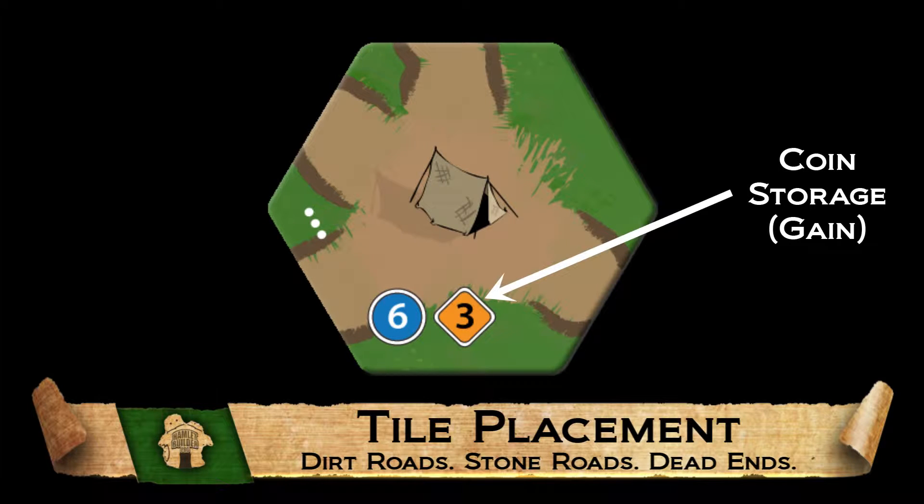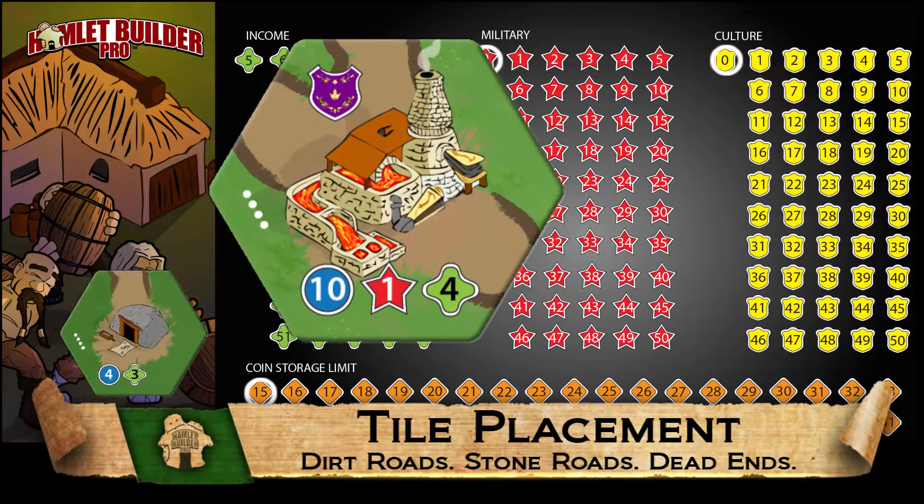The yellow badge at the bottom of the tile indicates the number of culture points you gain by building this building. The red star indicates the number of military points. The green symbol shows an increase in income, and the orange diamond indicates the maximum amount of coins that can be carried over to the next round. As these buildings are added into your hamlet, the stats of these buildings increase your overall hamlet's values, as shown on the score mat.